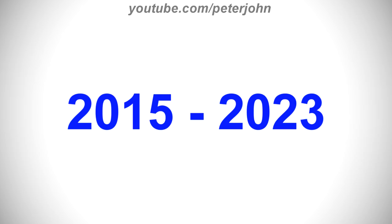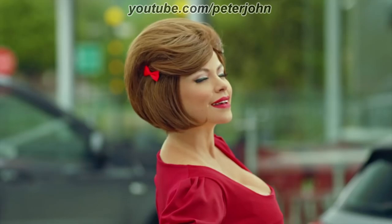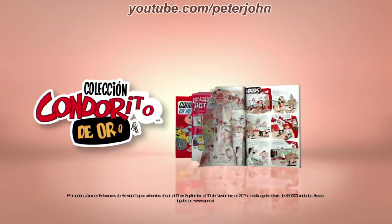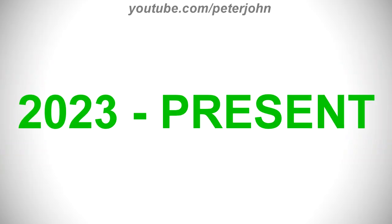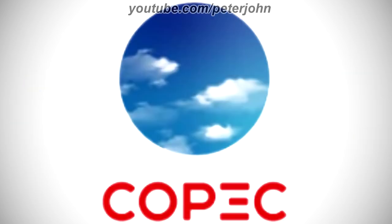2015 to 2023, the words 'Primera' and 'En Servicio' have been removed and the font has changed. Here is a commercial. 2023 to the present, the font has changed and the letter E is now made of three red rectangles. Here is a variant and a commercial.